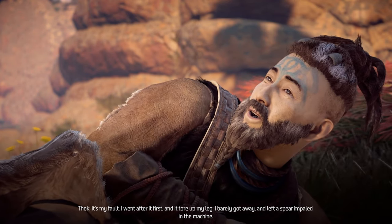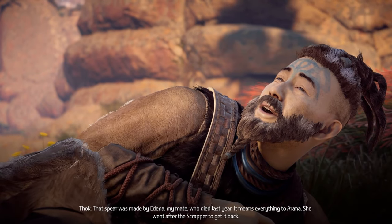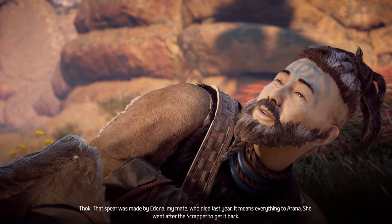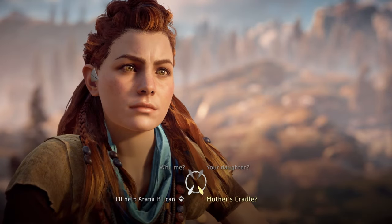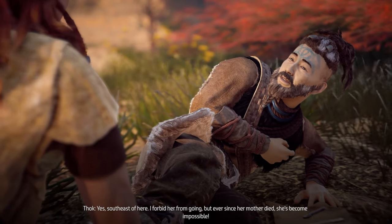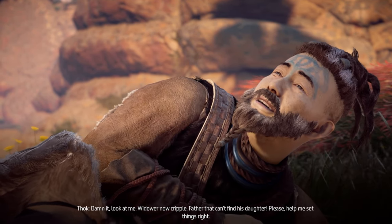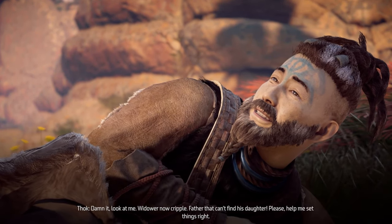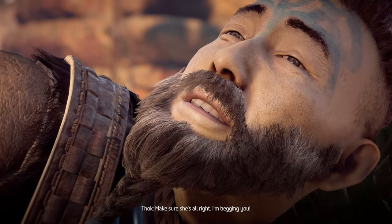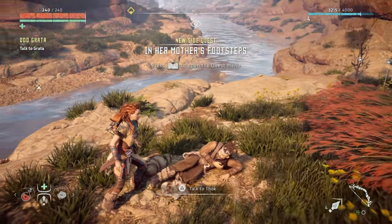It's my fault. I went after it first and it tore up my leg. I barely got away and left a spear impaled in the machine. That spear was made by Adina, my mate, who died last year. It means everything to Arana — she went after the scrapper to get it back. She went to Mother's Cradle, southeast of here. I forbid her from going but ever since her mother died she's become impossible. Please help me set things right. Of course I'll help — I'll do what I can to help your daughter.